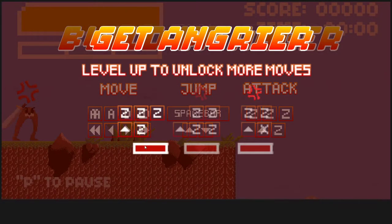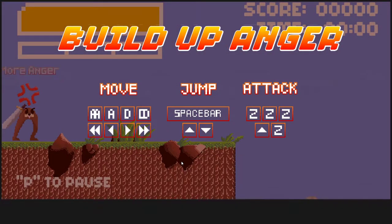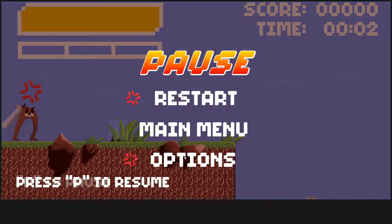I accidentally hit restart instead of resume — there's no resume button visible, it does say press P to resume but I didn't notice that. It might be nice to have a resume option in the pause menu buttons. Another thing that can be nice is if you have buttons like Main Menu and Restart, have a confirmation box pop up saying 'Are you sure you want to restart?' with yes or no — just a quality of life sort of deal.